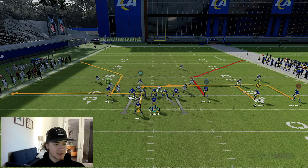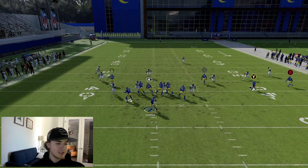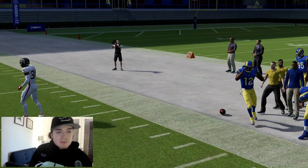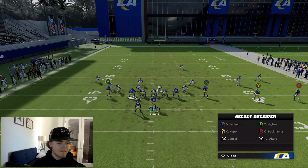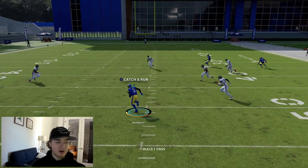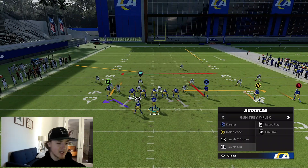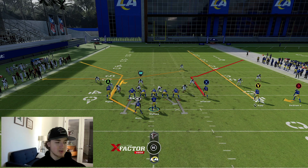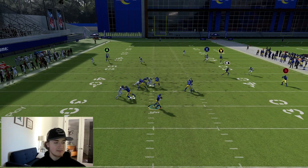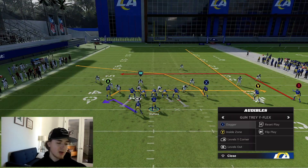You can also smart route to get him a little shorter. If you want, you can streak OBJ and put Kupp on a drag — just different things you can do. You see how it just opens up Van Jefferson deep down the field. He's on a pretty deep corner route so he can get over deeper zone drops. I don't run this play too often, but there are a couple of solid setups for you.